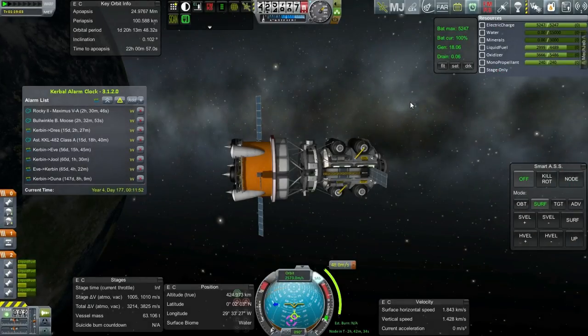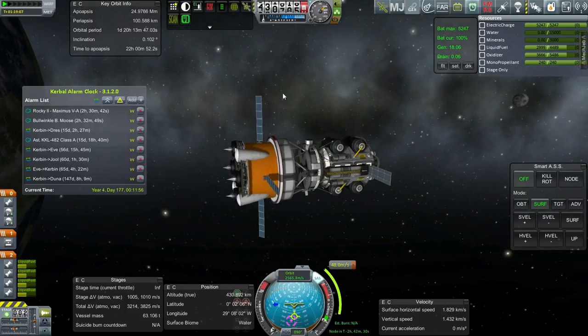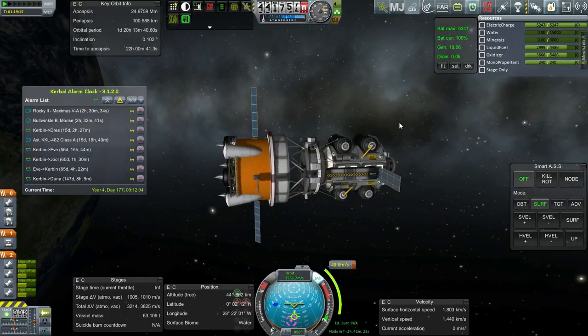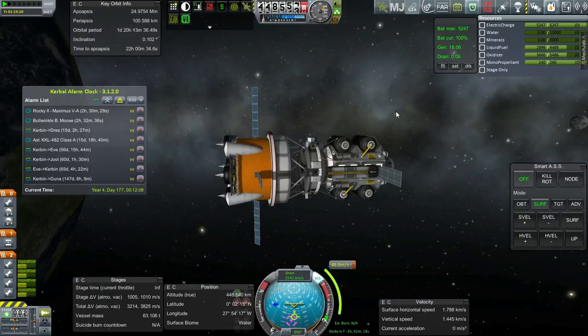Hello everyone, and welcome back to my colonization series in Kerbal Space Program 0.90 beta. In this episode, I hope to get the Rocky II and Bullwinkle B into orbit around Minmus, get them situated, and then transfer two Kerbals from the moon to Minmus, because we need more Kerbals in the operations around Minmus. We don't have the fully trained engineers and scientists we really need, but we can work on that later.